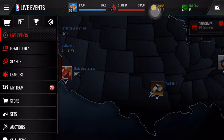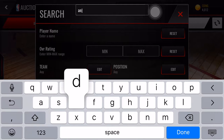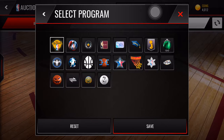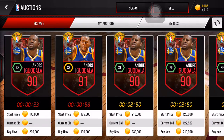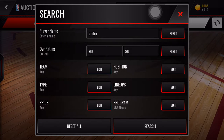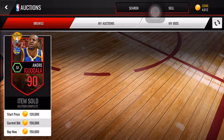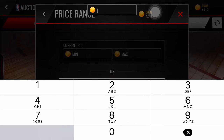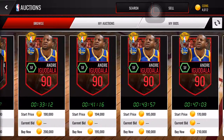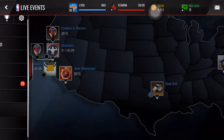We did stock up on a lot of those collectibles and the gold players for the sets. Let me go check out Andre Iguodala's price. Let's go to the finals. Wow — none for 150k. So that's a solid 400k profit right there from just these. Yeah, this is a solid 175k, I would say. Not bad at all.